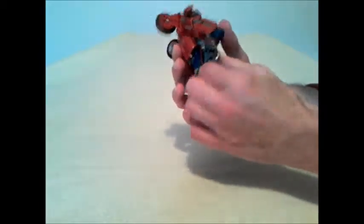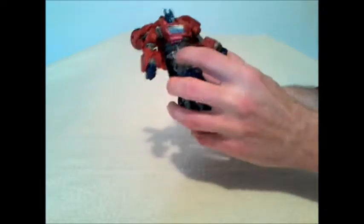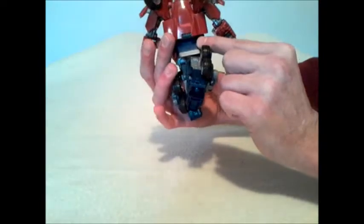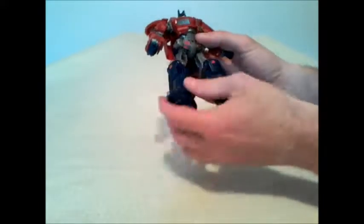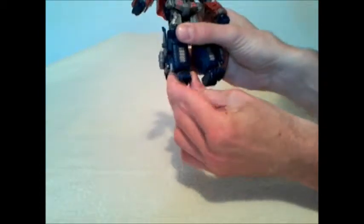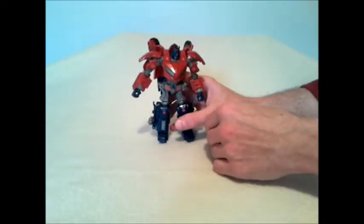There is no waist swivel, which makes sense when you see the transformation. The legs can go out about that far. They can't go forward spectacularly because of the waist piece, but that waist piece can bend up to get extra mobility, so that helps. They can go back a bit, but get caught up on some kibble. They bend to about 90 degrees, and there's a swivel — really up at the mushroom peg, but it still counts as a thigh swivel. The feet have a little bit of a rocker back and forth, and the toes, because of transformation, can actually articulate up, which is nice. This guy pretty much has all the articulation you would want.